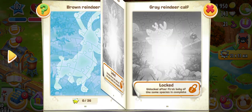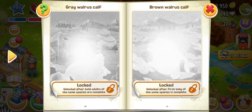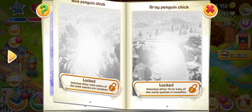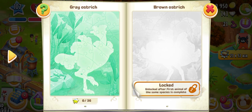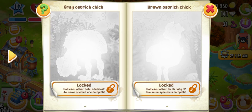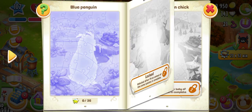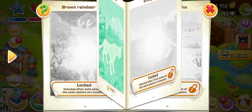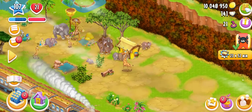We have so much to complete: orange walrus, brown walrus, gray penguin. And these are the ostriches — gray ostrich, brown ostrich, gray ostrich trick, brown ostrich trick. These are four animals. The book is getting so heavy — in this Sanctuary there are so many animals remaining to complete.